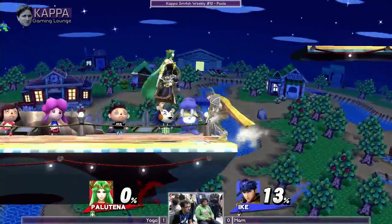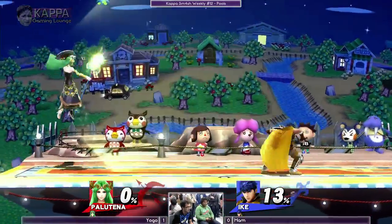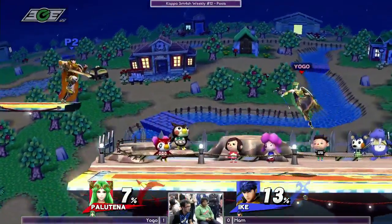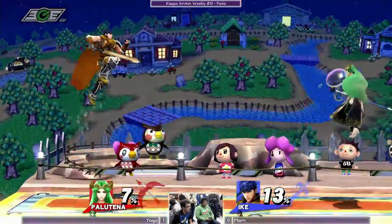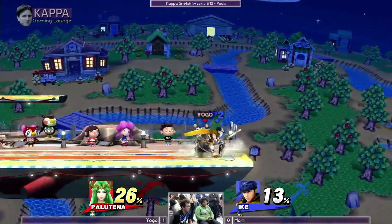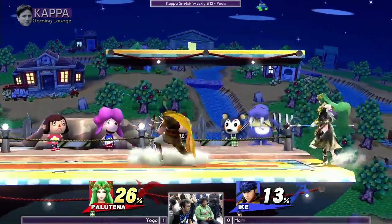Ham on his last stock, potentially last stock, unless he can take it to a Game 3 which is possible. He's racking up percent well, getting Palutena into kill percent, he just needs to find a method of securing the kill.